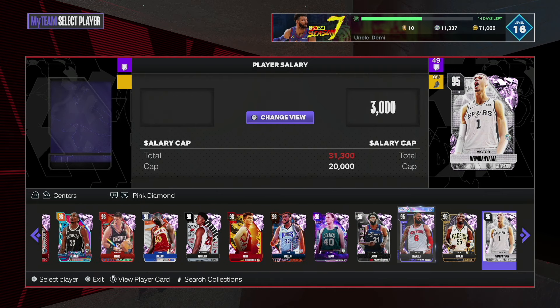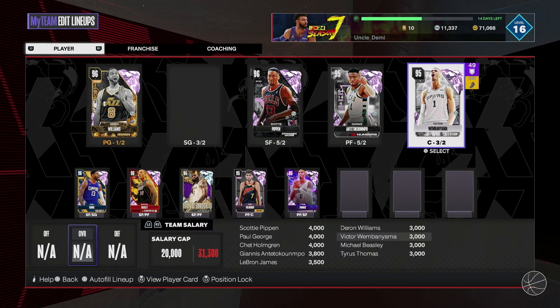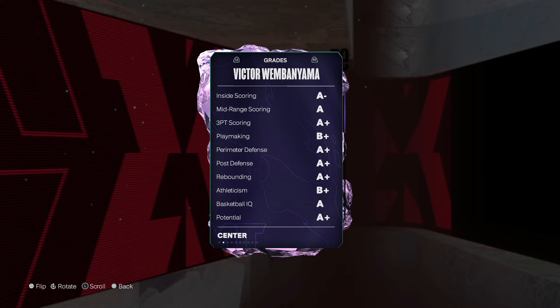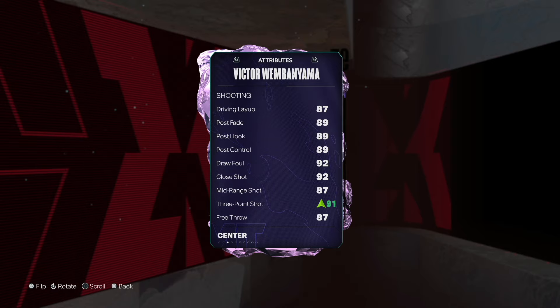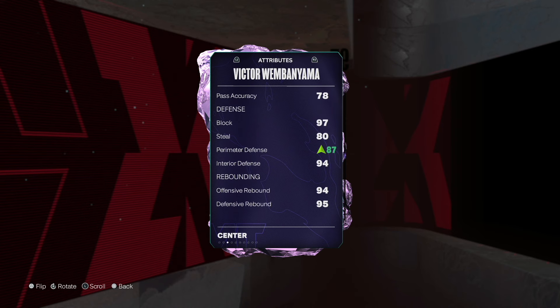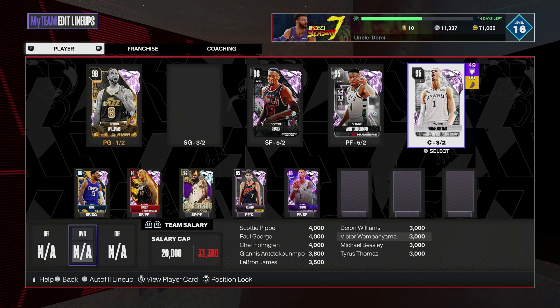Number two is going to be Wimby — he is $3,000. Like, what? Wimby right now is only $3,000. He's 7'4" with a crazy wingspan and one of the best defenders in the game. This Pink Diamond has aged well — 91 three-ball. Everything about him is just absolutely cooked. He is going to be extraordinarily fun to use in salary cap.